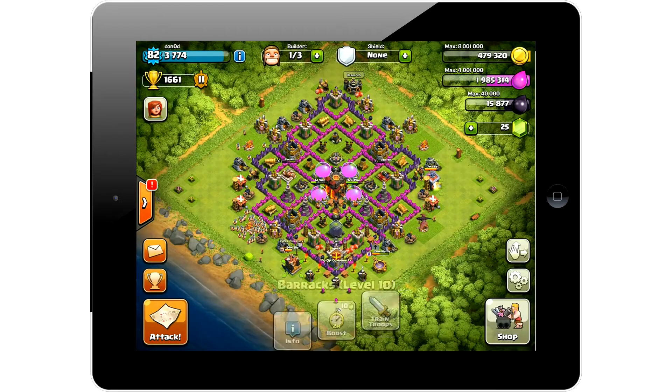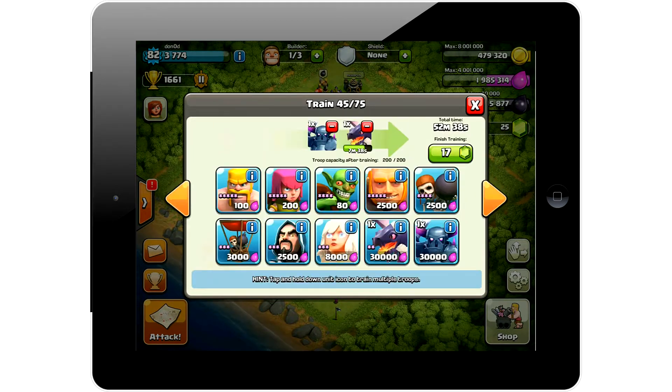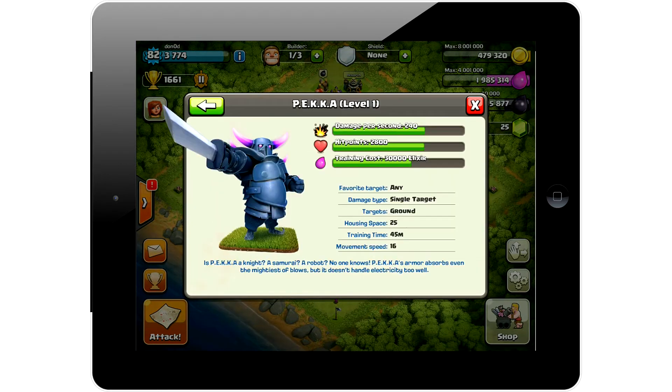We have the barbarians, goblins, giants, skeleton bombs, skeleton bombers - these guys fly above the ground and drop bombs. We have the wizards, the healers, the dragons, and the PEKKA knight. The PEKKA knight is the best of them all - it's actually even stronger than the kings at the moment.